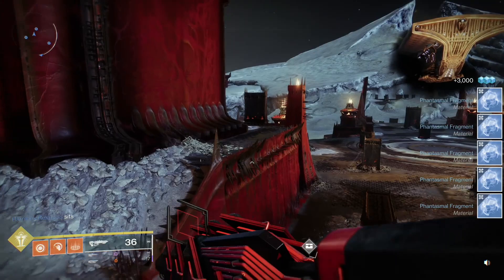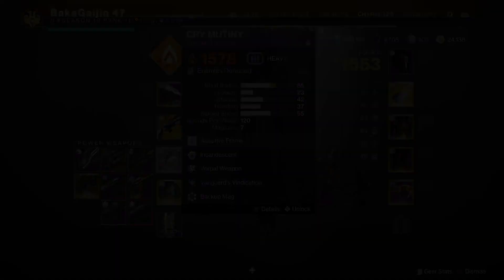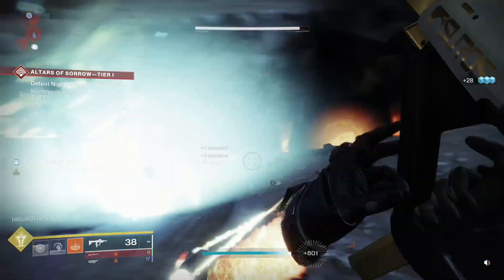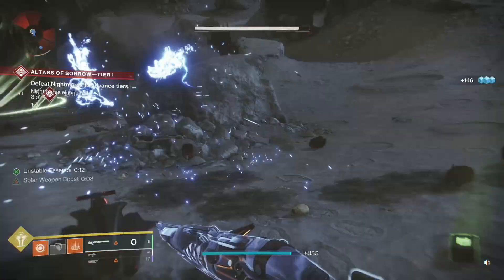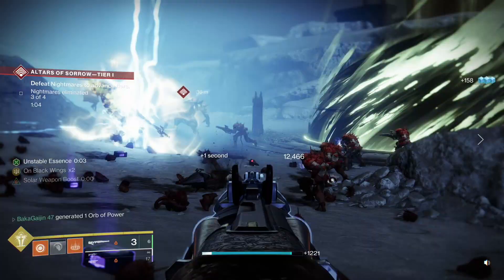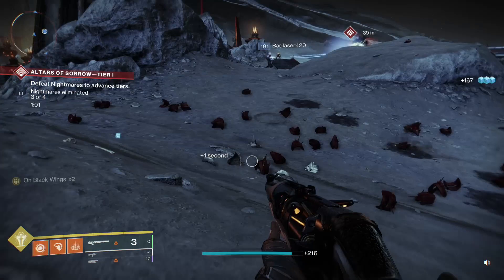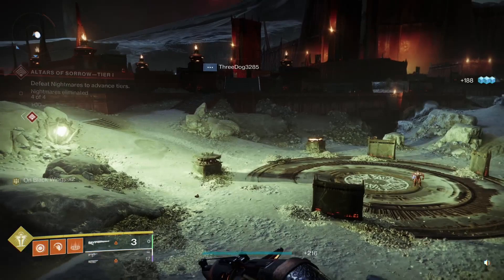Last weapon I have on me is Duality. In hip-fire it functions like a normal shotgun, and if you ADS it becomes a pinpoint slug. That's Duality — very powerful. Obviously as a shotgun, even with the pinpoint slug you won't get rifle-level range, but that's how it functions. That's the last one I have on me; I'll do one more cut, run back to the Tower, pick up anything else I wanted to show you, and that will wrap it up.